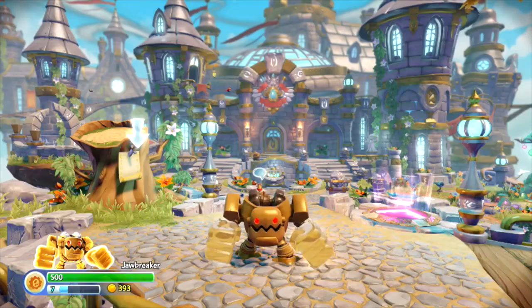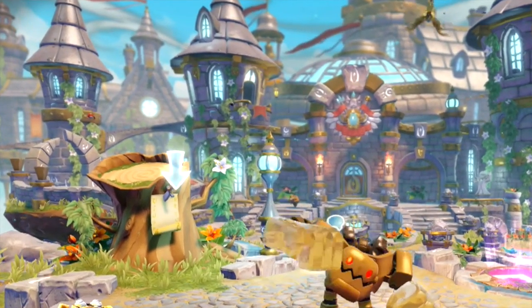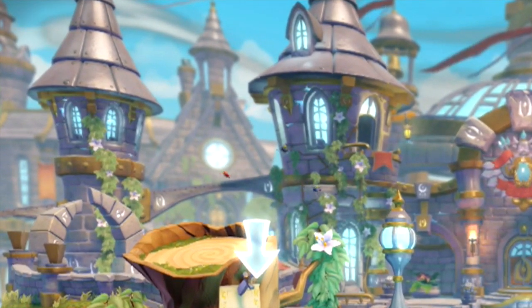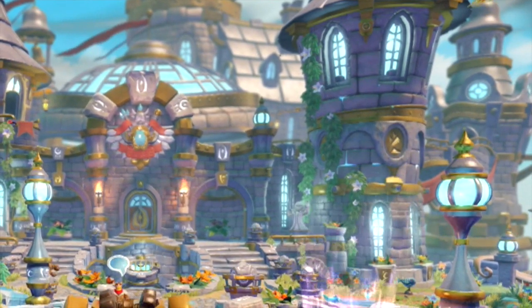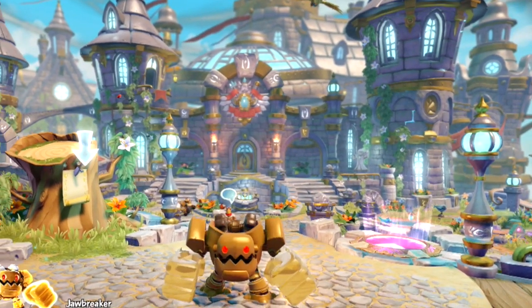We're back in Skylanders Academy, which is the hub world for the game this year. When you start the game it'll only be the central tower with a bit of the courtyard, and then as you progress through the game you'll end up getting more buildings attached to it as well, expanding the amount of content and the people you can talk to throughout.